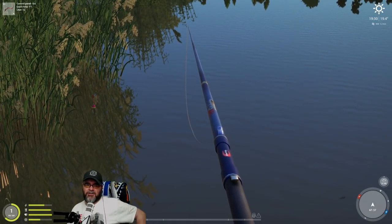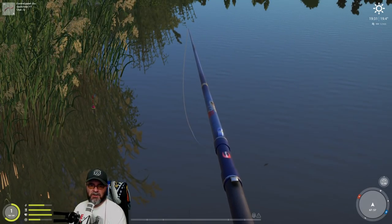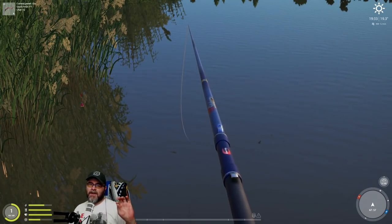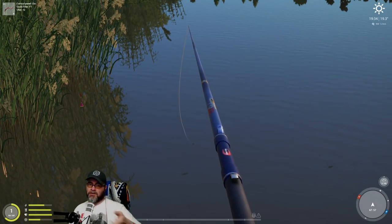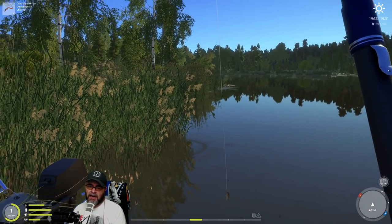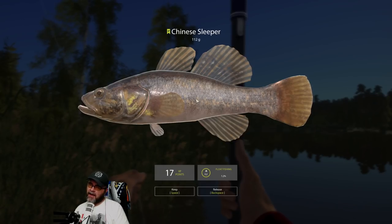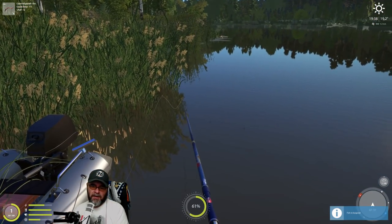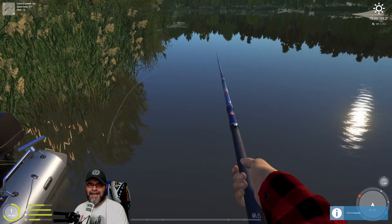Generally speaking, if you get those first little nibbles, sometimes the float will just disappear. But if you get a little nibble like that, it means you're going to at some point get a proper bite. And that's actually not a bad one - that's our first one over 100 grams, we're in the big time!